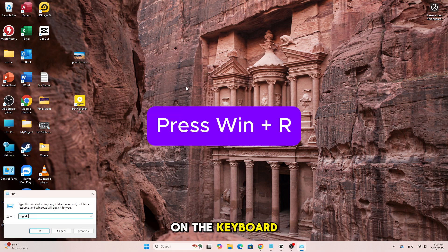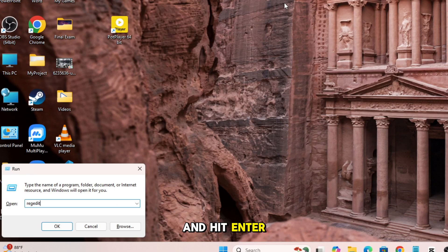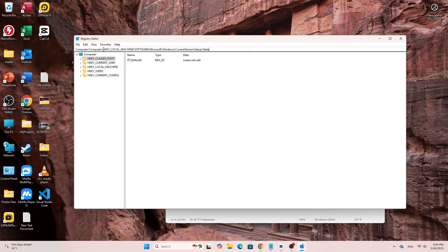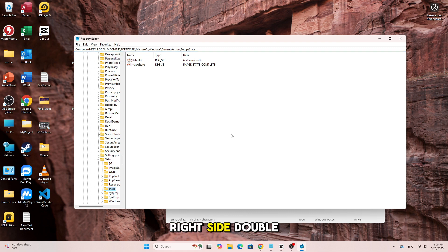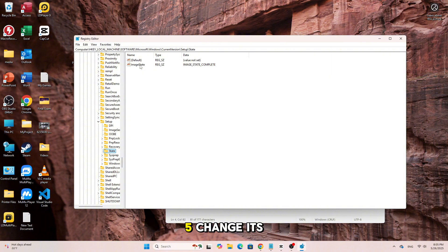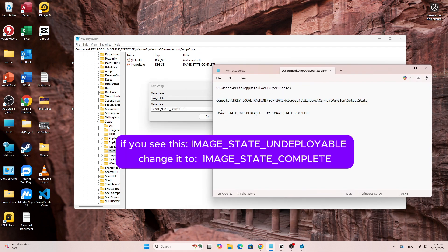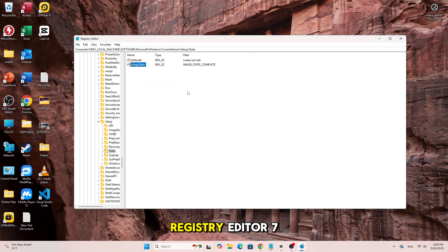Press Windows + R, type RegEdit and hit Enter. Navigate to this path. On the right side, double-click on Image State and change its value. Click OK and close the registry editor. Restart your PC and try opening SteelSeries GG again.